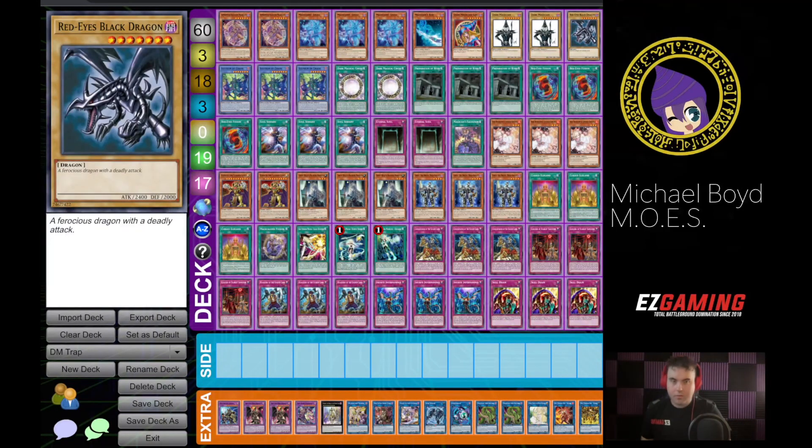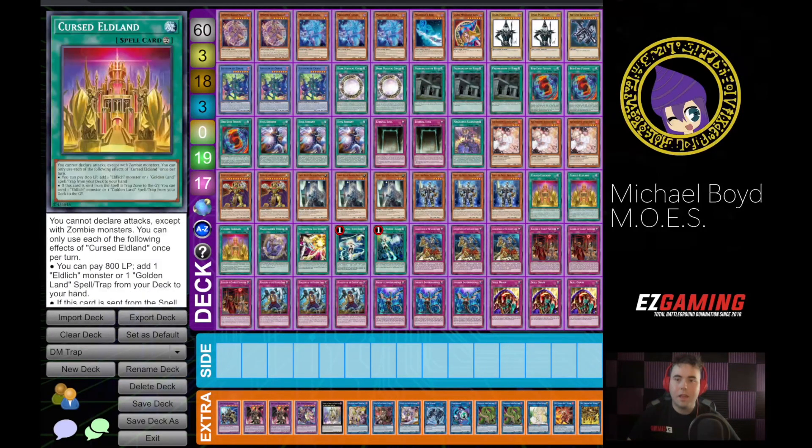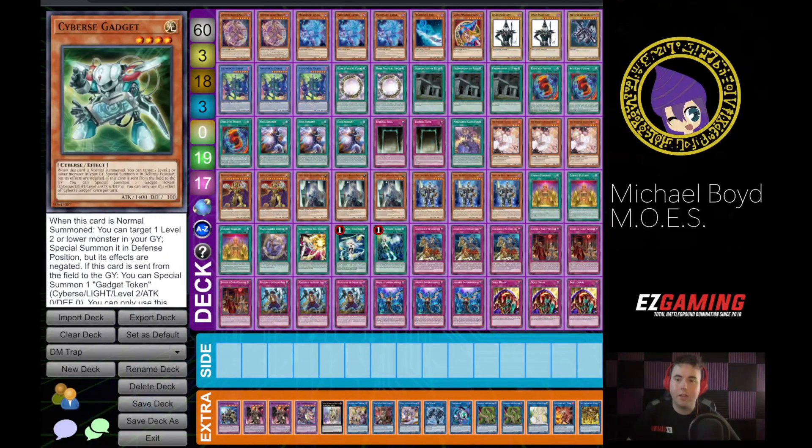Something else you could try is the Cybers Gadget package. I was looking at this — it's the Cybers Gadget, the Link Disciple, and then the other Link 2, which kind of lets you fix your hand. That might be better than Gerasu.